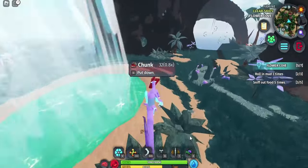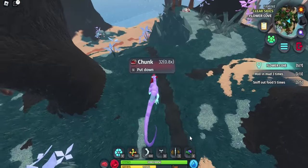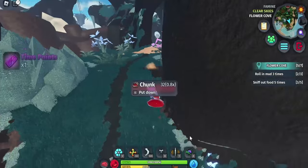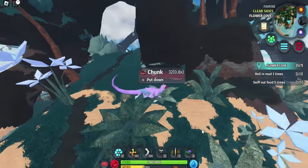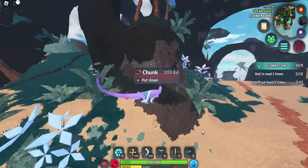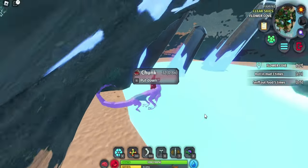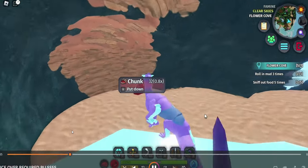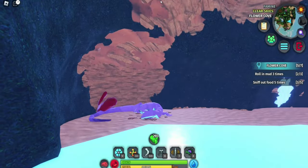I walked around and ended up deciding to hide the food in a little tunnel. I was thinking about where's a good spot to hide — there's not a lot of good spots in flower cove, but there is this tiny little tunnel hidden in the grass that you can go down and hide in. So I managed to get into the tunnel and just hid down there for like ever. It was pretty boring but I sped it up so you don't have to watch the whole thing.